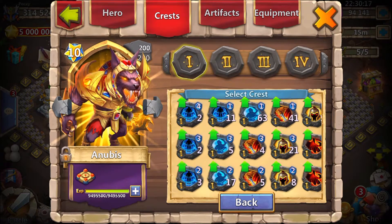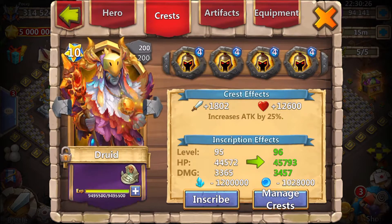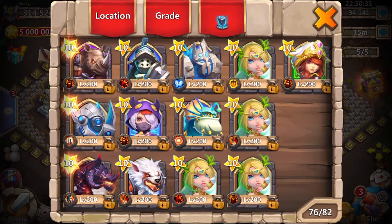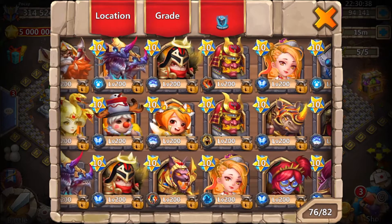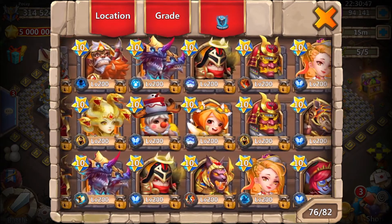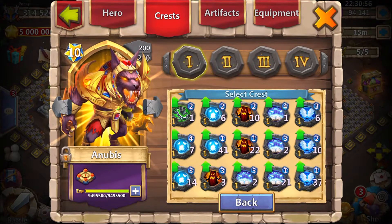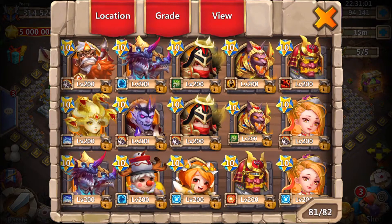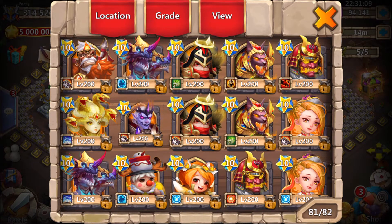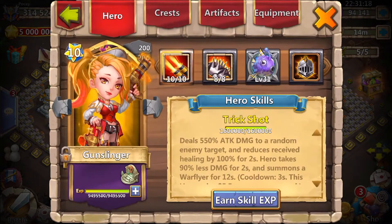Was it stone skin or bulwark? I think it was stone skin — I have to borrow it. It is somewhere, I had a stone skin... That's right, see this is what you call having too many heroes. I'm using the corrode Anubis, that's right, and then there's one more hero I have to remember.